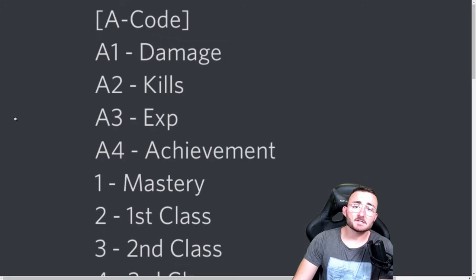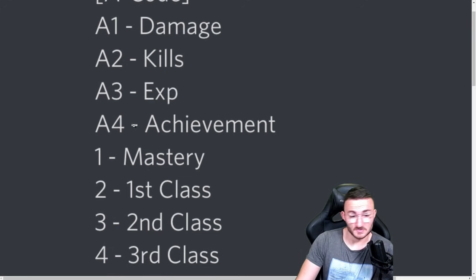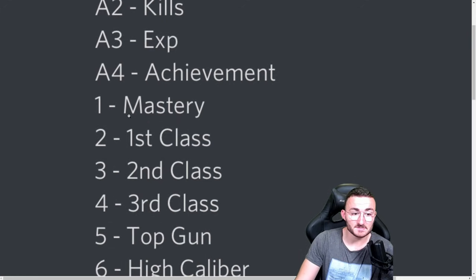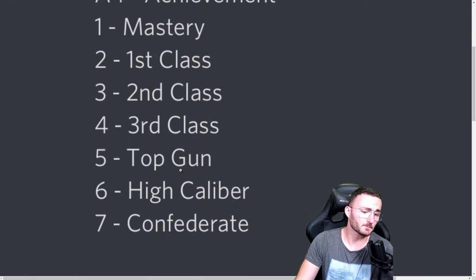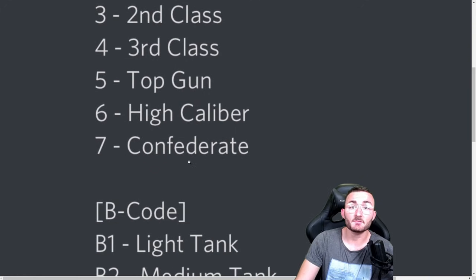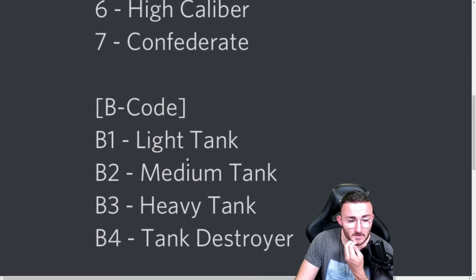Here you can take a look at the real code. We start with A1 being damage, A2 being kills, A3 being XP, A4 achievement. Under A4: 1 is mastery, 2 is first class, 3 is second class, 4 is third class, 5 is top gun, 6 is high caliber, 7 is confederate. When it comes to the B-code, nothing changed.